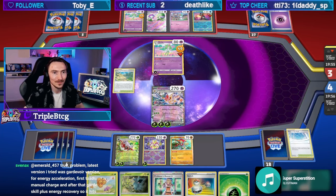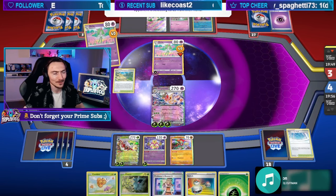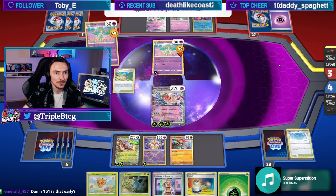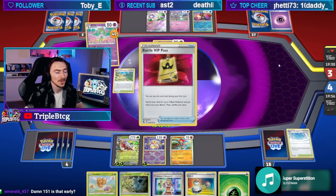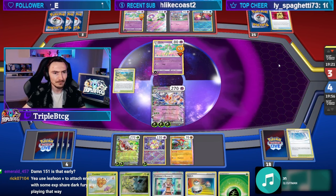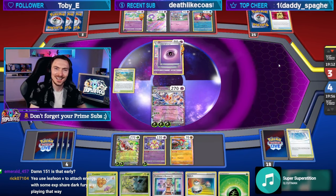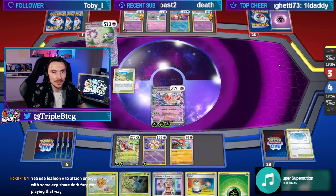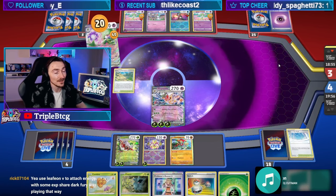Pokemon 151 is, what, three weeks away? With the card being buffed with bugs, it's great. Toad Scrolls — I'm not sure if it's fixed or not yet. The latest version tried is the Gardevoir version for energy acceleration — first Toad manual charge, and after that Gardy skill plus energy recovery. Yeah, 151 is September 8th or September 16th, somewhere in there. It's a promo set so it doesn't follow the regular rule of every three months — they just say we're bringing this out now. I don't know if it's going to shake up the meta too much, but it'll definitely impact it. The new Charizard EX can easily be slotted into current Charizard EX decks — it's a fire attacker that comes out of nowhere and does 330 damage without needing to give up prizes.